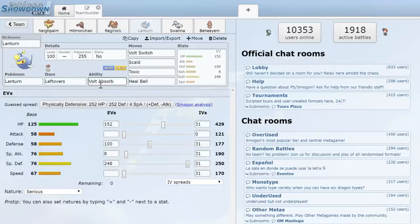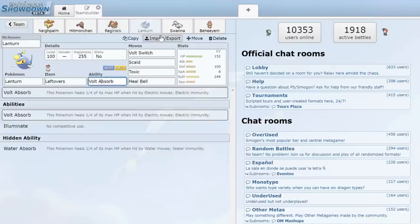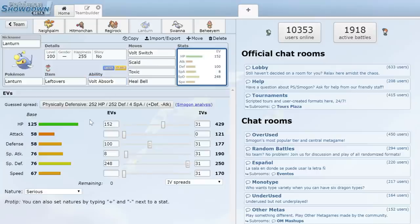Next up we have Lanturn with Volt Absorb, which is pretty nice for Swanna. This thing is essentially just a bulky pivot with HP investment along with Special Defense and Defense, basically there to take hits all day, get some Toxic off, and I also have Heal Bell for utility.